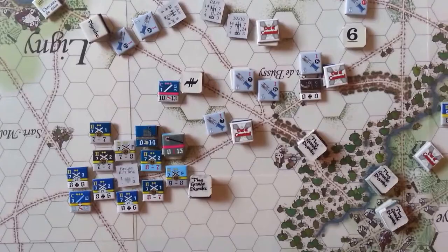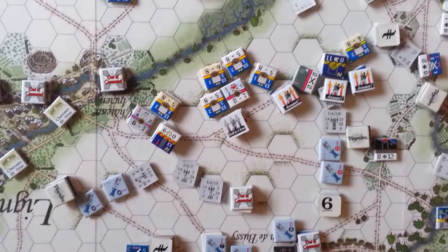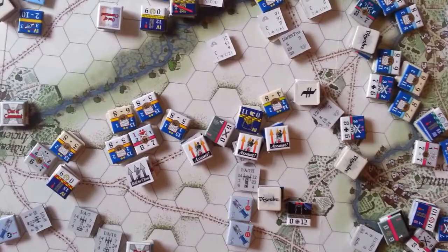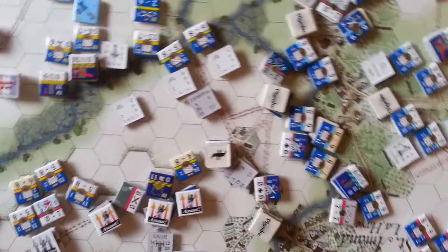Also moving up was the 7th Brigade, just trying to get in a position to hopefully lend some support to the crumbling 4th Brigade here. The 2nd Brigade is going to try to reclaim some ground here - one roll to close and several assaults. They're going to do their best to push back the French there and get a little aggressive.